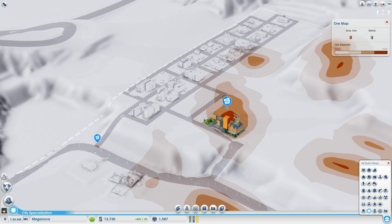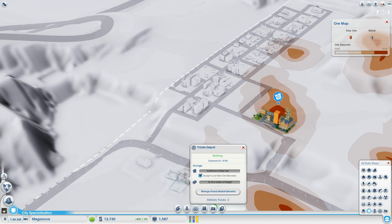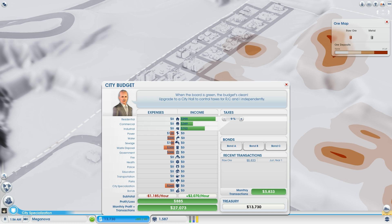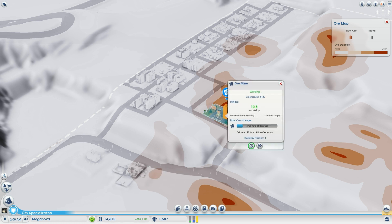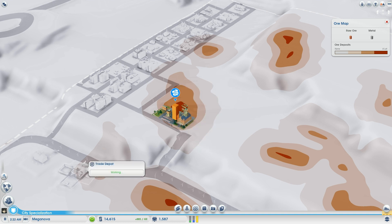We know trading is going well and there are no problems with traffic so far. Looking at the city budget panel, we can see the recent transaction increased our profit quite a bit. Hopefully we can get that up to 50k by the end of this video.